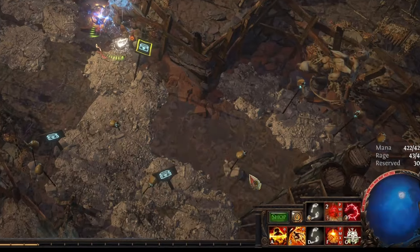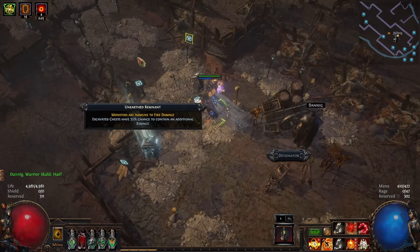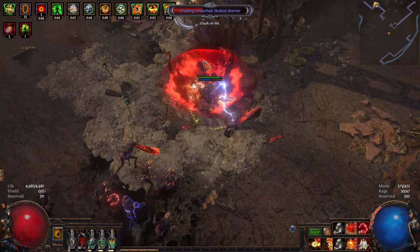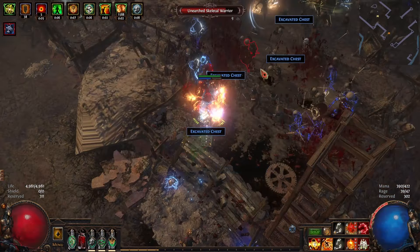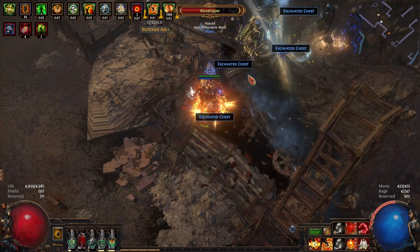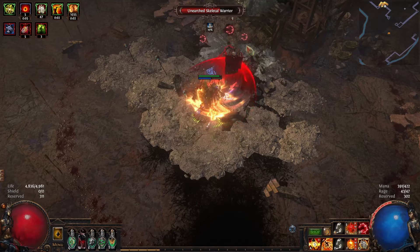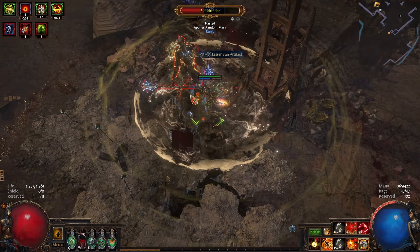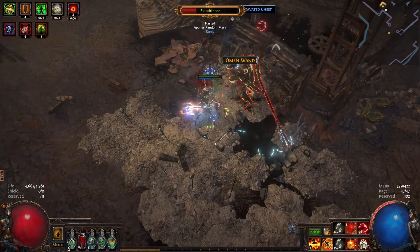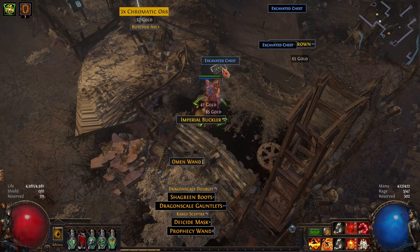That number at the bottom next to my Seismic Cry is a good indicator of how many attacks you have to overexert. Let's do an Expedition — this is a good excuse to do Expedition. I'm slamming my Vaal Ground Slams now because it's getting a little spicy. This is kind of getting into boss territory because these guys have chunkier life. But look, we cleared an Expedition — good for us.